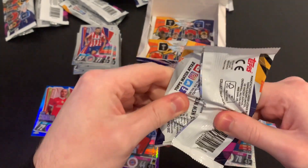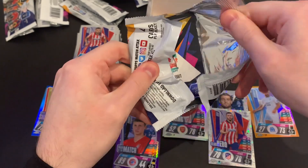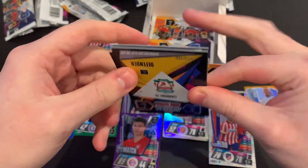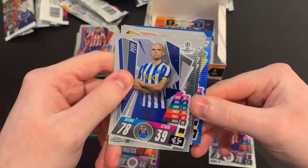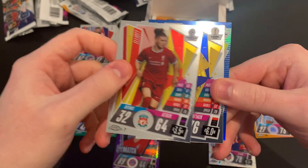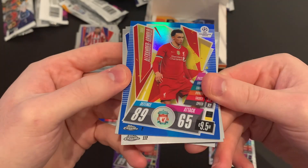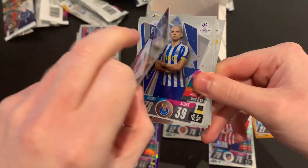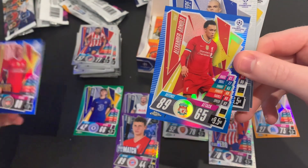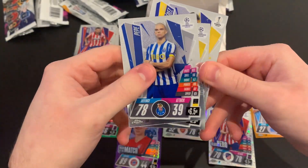Very chuffed with that orange of 25 so far. Packet thirteen: a Liverpool defender numbered of 150 — so another blue. We've got Pepe, Harvey Elliott of Liverpool, Elise Perez of Leicester City, and Trent Alexander-Arnold blue, numbered 79 of 150. Two Liverpool blues — we like that an awful lot!